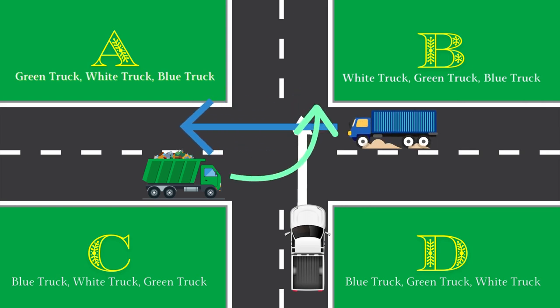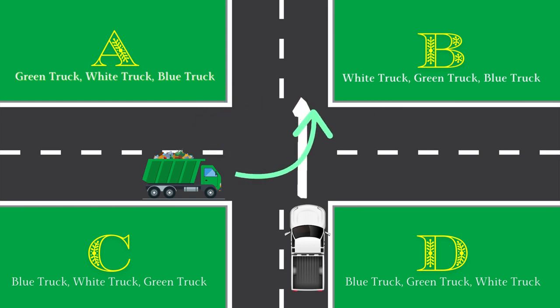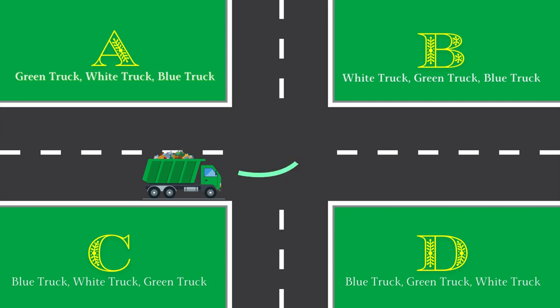If three vehicles arrive at a four-way intersection at the same time, the vehicle on the left side must yield to the vehicle on the right side. There is no one to the right of the blue truck in this task, so it can safely move straight through the intersection. The white truck must cross only after the blue truck passes because there will be no vehicle on the right. After the white truck crosses, the green truck can turn left because there will be no vehicle on its right.